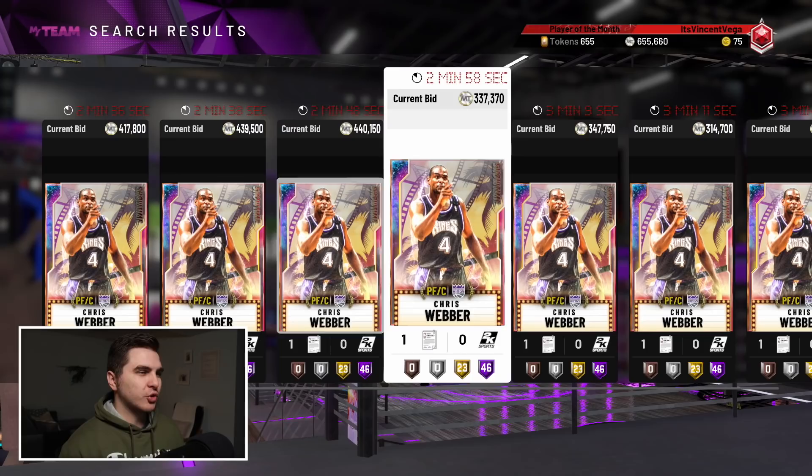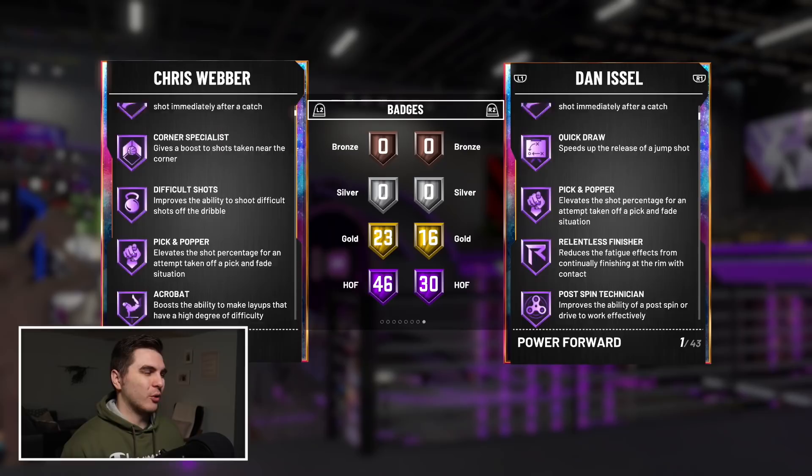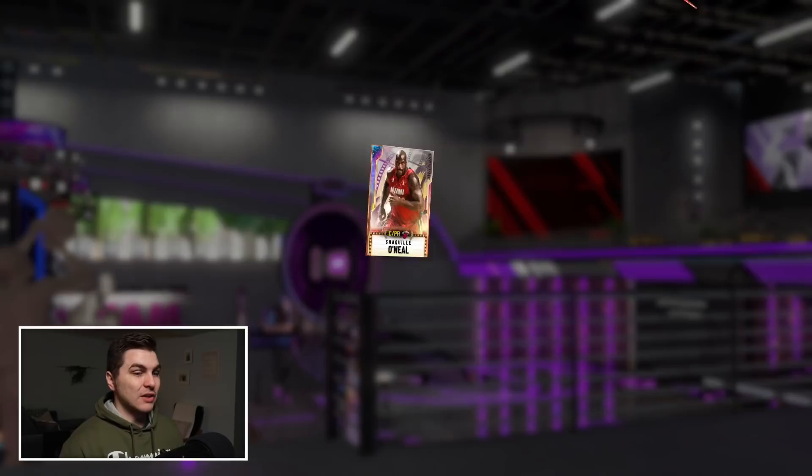Keep in mind these are the first set of auctions as I'm recording — these prices are not gonna stay this high. For Rashard Lewis at 5,600k, it kind of makes sense because he's shooting guard eligible and he's 6'10 — that alone makes this card extremely dirty. Badges and attributes, we know these cards are stacked. Moving along, Chris Webber is probably the most troll opal — he'll be fine if he ends up cheap, but I don't like his jumper this year.